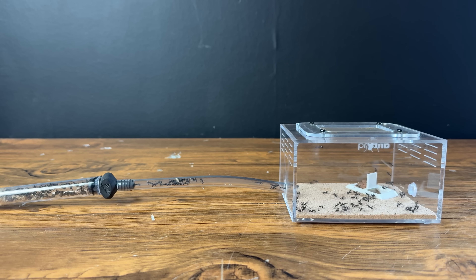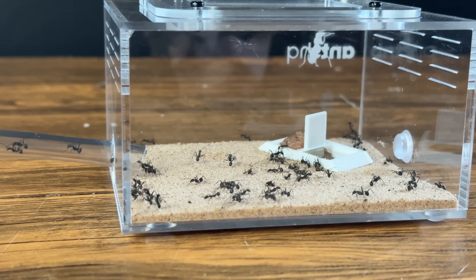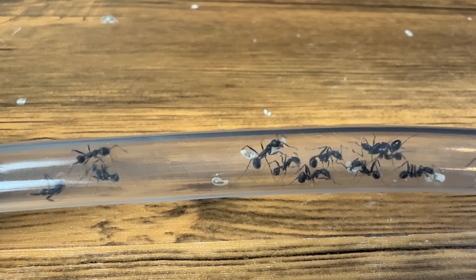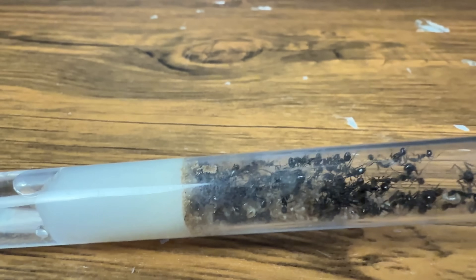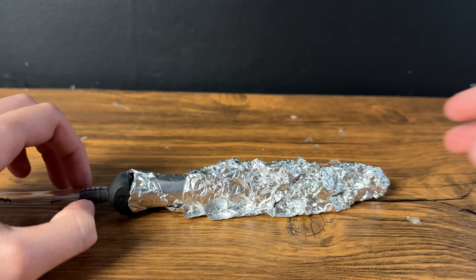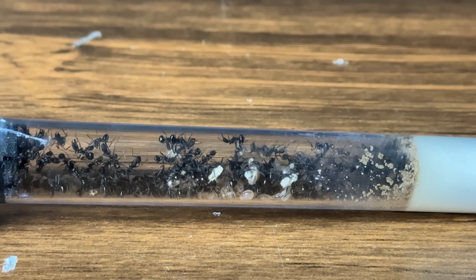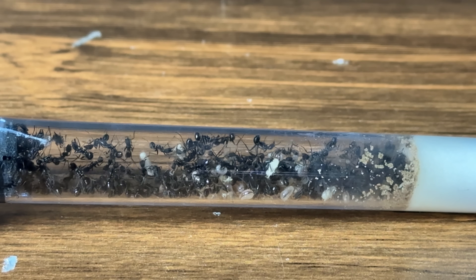On day 7, things were getting out of control. The army was expanding a lot, food was running out, and eggs were being placed along the tubes as they were running out of space. If we take a closer look into their nest, we can see it's cramped full of eggs about to hatch. They need a bigger space, and they needed it fast. A few days later, I decided to cover up the ant nest as they prefer complete darkness. When I took the cover off, it revealed a much bigger army. So let's give them the upgrade they need.